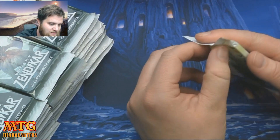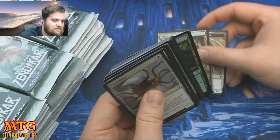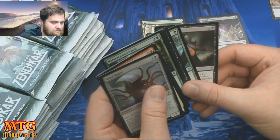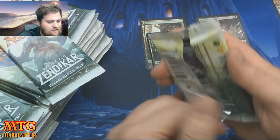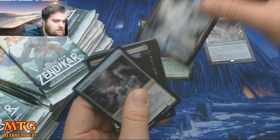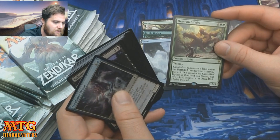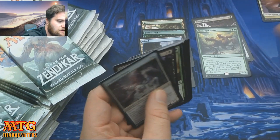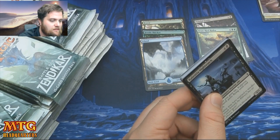Let's do it. We have a Forest, a foil Feral Thicket, and a Painful Truths. Painful Truths is a card I felt would see more play than it does, but I understand why it doesn't. We have an Island, an Oran-Rief Hydra, and Coastal Discovery — one of the best uncommons in the set, definitely one of the better blue cards. Easy windmill slam first pick in draft.